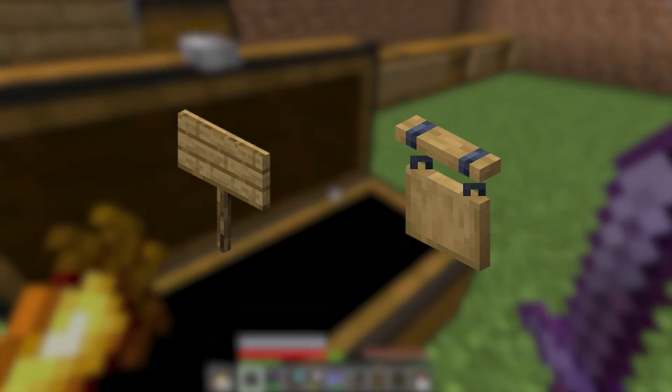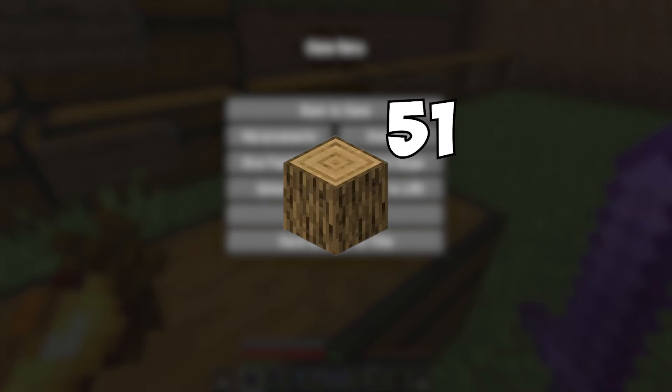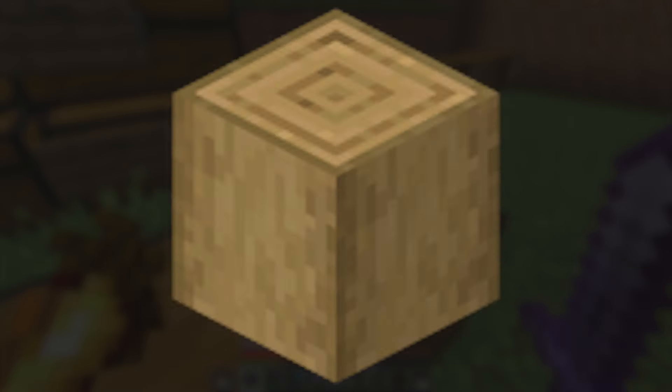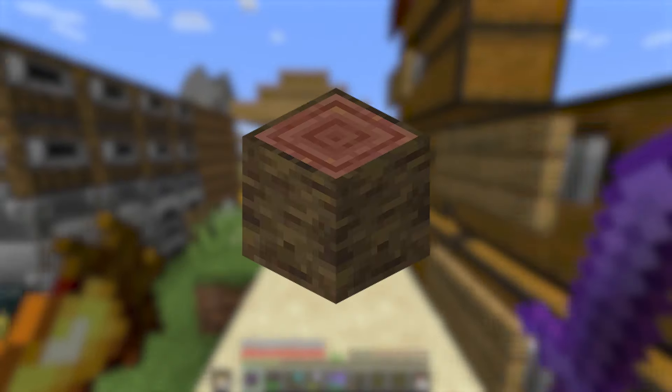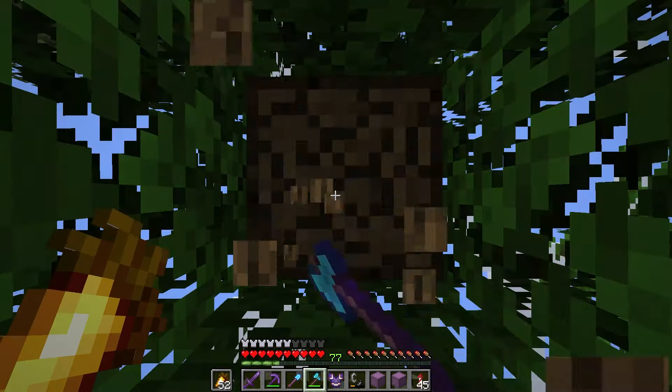Signs are actually deceptively difficult, as there are two types — with one requiring six strip logs to make. So that's around 51 logs for normal signs and another 102 strip logs for hanging signs, and keep in mind this is for one wood type. There are 11 different wood types in this game. You can even hear the moment when I realise this — you know what it's time for? A wood collecting compilation.